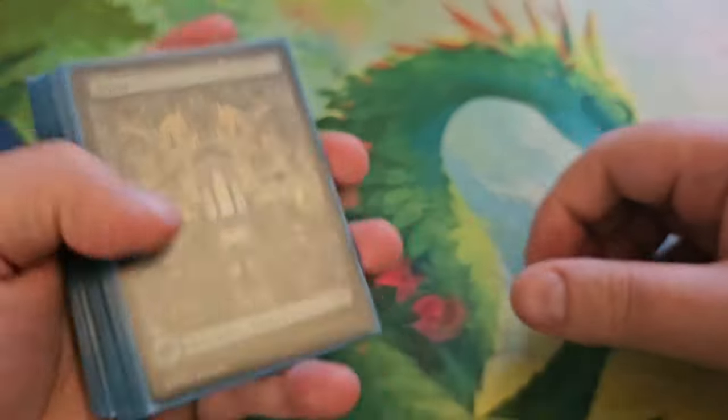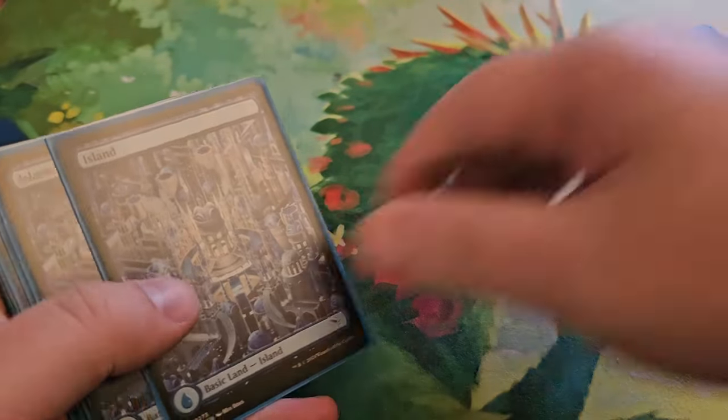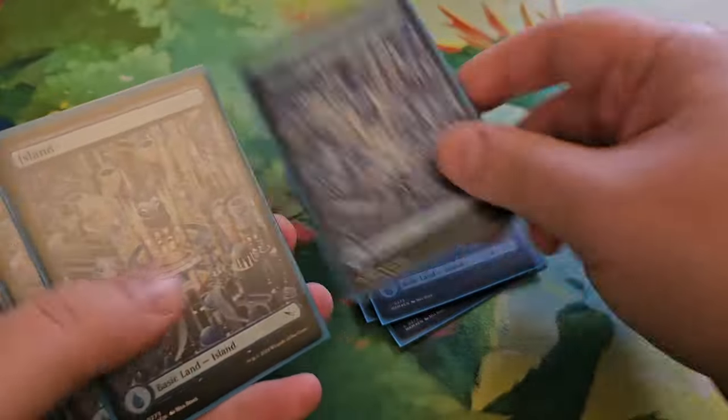For basic lands: seven forests and twelve islands.